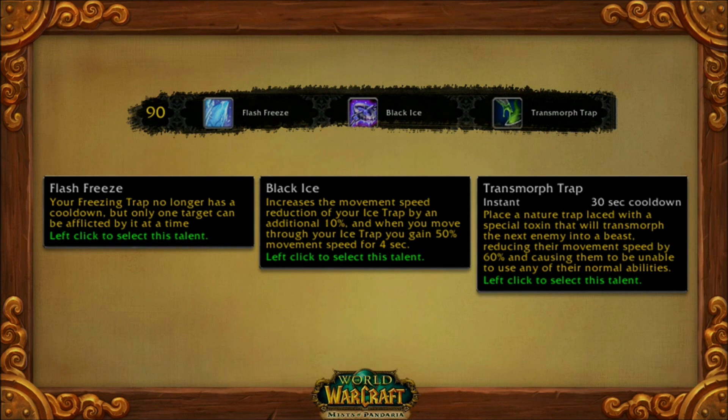One other thing I wanted to mention about hunters, because I know the question will come up, is what happens to the pet talents? The way we think we're going to handle that is we're going to let hunters choose any of the three specs for any pet. So you can have a ferocity, tenacity, or cunning pet. If you want to have a bear doing DPS or a moth with you in the raid, you can do that and just choose which role you want — the damage role or the tanking role.